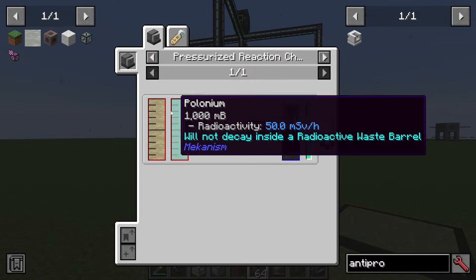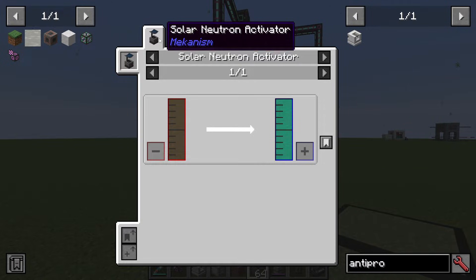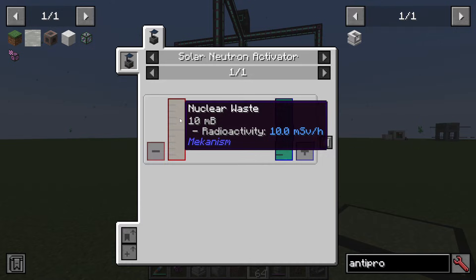If you want to see how to make polonium, it's going to be with water or any kind of fuel and polonium, which is made in a solar neutron activator with nuclear waste.